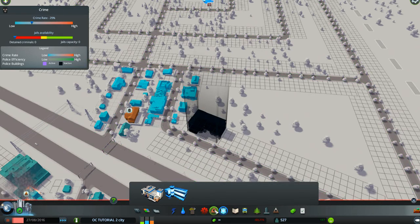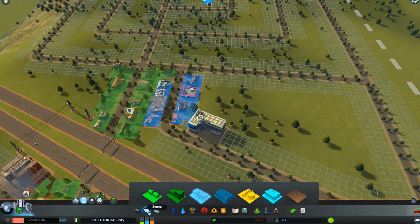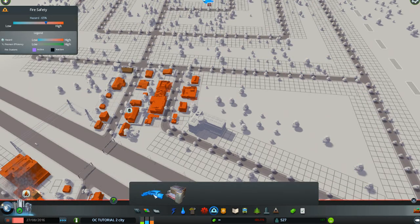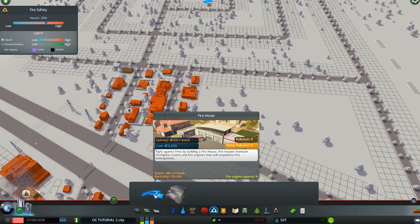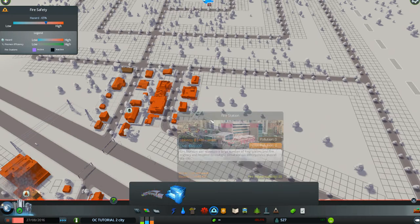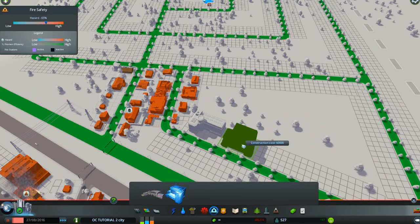Now we have to go to the fire department - down at our icon where we were doing our zoning, electric, and water - and go over to the fire department. In hard mode we'd use the small fire department, cheaper and easier to fund, but we don't care what we spend so we're going to do the big fire department and slap that one right next to the police department.